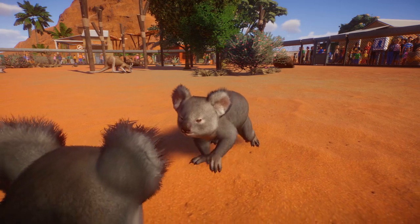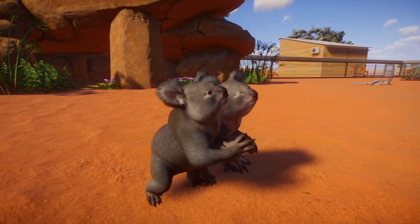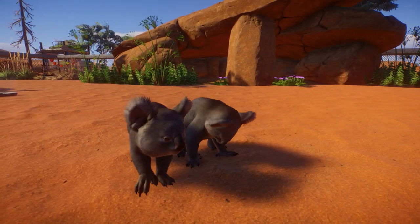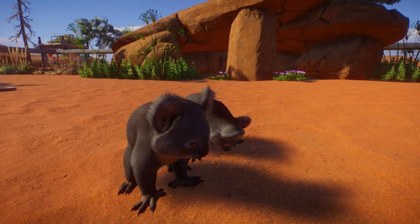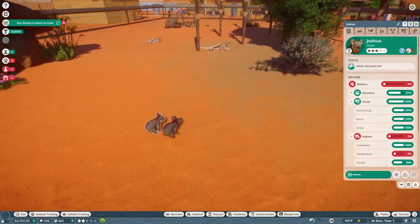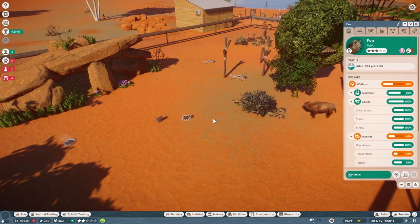Hello everyone and welcome back to Planet Zoo, the Australian DLC edition, where I think we have mating koalas — this is not a drill! I do believe we have some mating koalas. Hopefully that will help out with the objectives we're going to be tackling pretty soon. Eva did mate, but she's not pregnant. Curses.